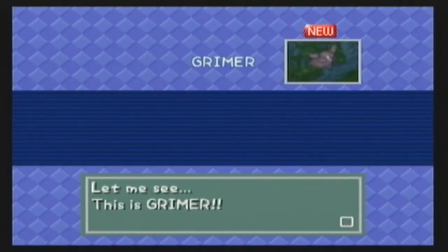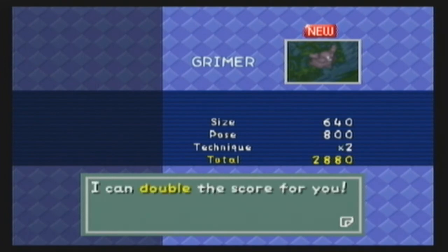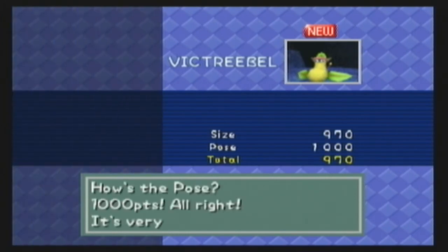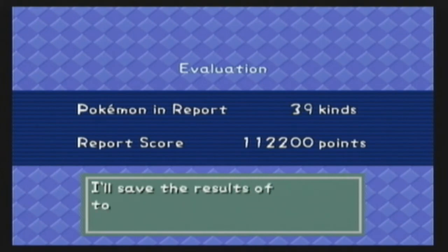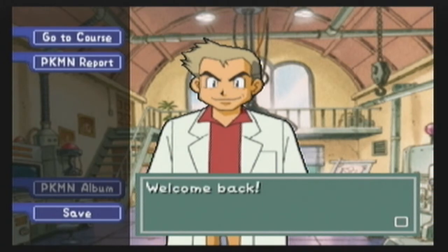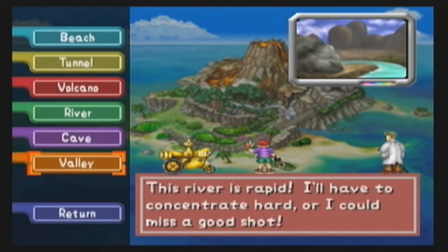Here at the evaluation. Let's take first the Grimer — okay, good enough shot, not the best but good enough. Now, Victreebel — alrighty, nice. Two pictures obtained, and with that — 41 pictures total, and that is more than enough. We needed 40 pictures to unlock this, so we went over by one. Anywho, we have now unlocked the second-to-last course of the game, which is the Valley. River is rapid, and that is actually true — you move quite a bit faster here than on the other stages.